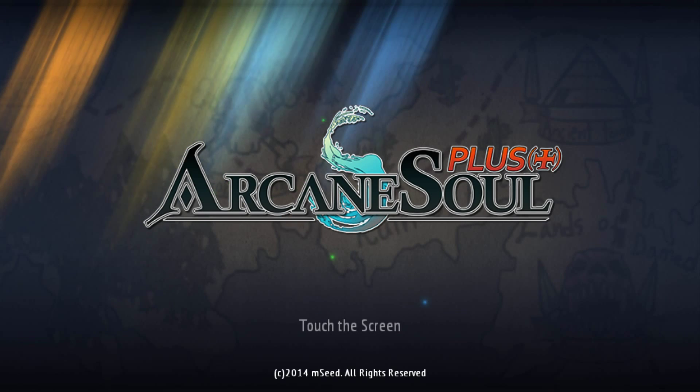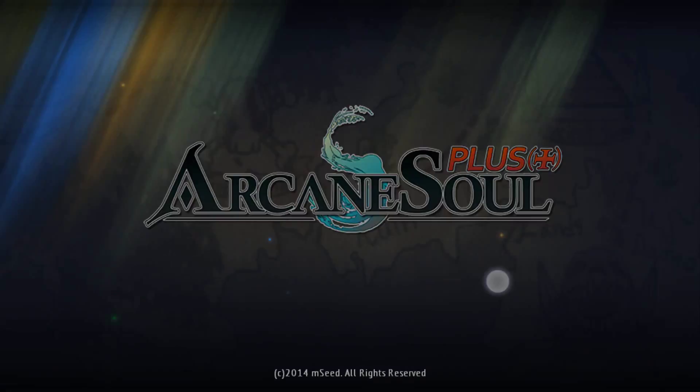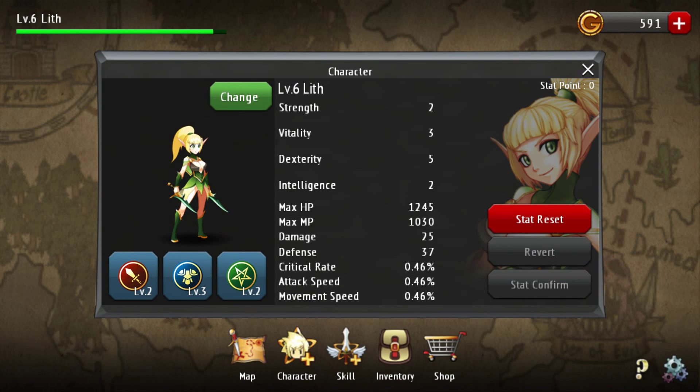The Plus edition has no ads and it unlocks an additional character. That character is Lith. Lith is a rogue-type character and she upgrades differently from Luke and Elisa. Unlike Luke and Elisa, who use loot that you collect throughout your adventures, she uses gold that you collect throughout your adventures to level up.